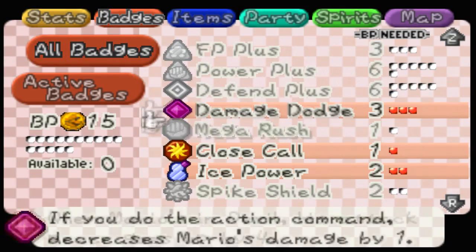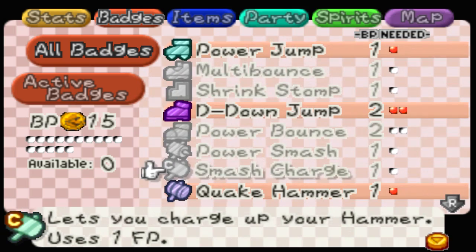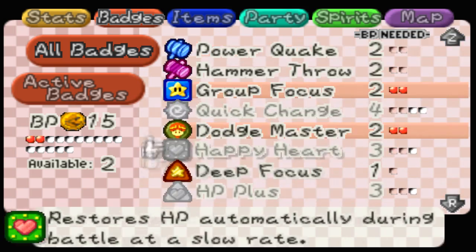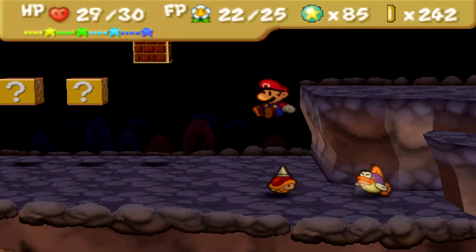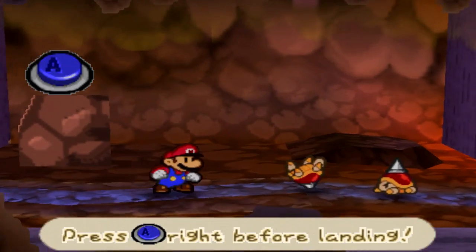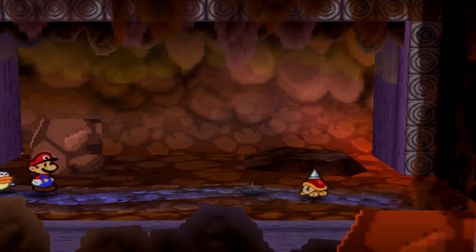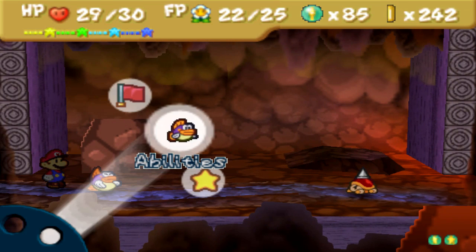Hey, there's Spike Tops — those guys that were in Super Mario World, being fairly annoying as well. So we're doing some badge management. We're going to use Spike Shield here so I can actually jump on these guys. Because like I said, jumping is awesome. Not only that, but jumping also knocks them back onto their shells, and helps Sushi be able to hit them as well.